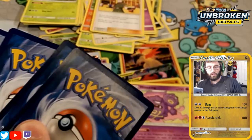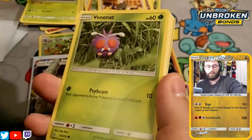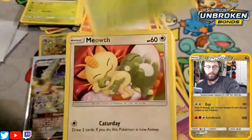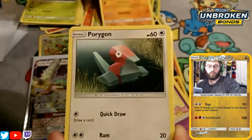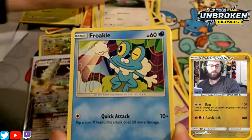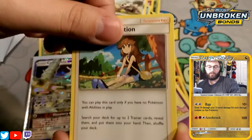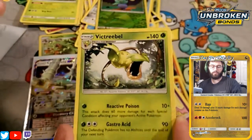One, two, three — Energy. It's a Fighting energy. One last pack — let's hope for some last pack magic. We got a Venonat to start things off, followed by Meowth, Geodude, Porygon, Froakie, Arion, Green's Exploration, Wartortle, Oddish, and a Victory Bell to finish things off.